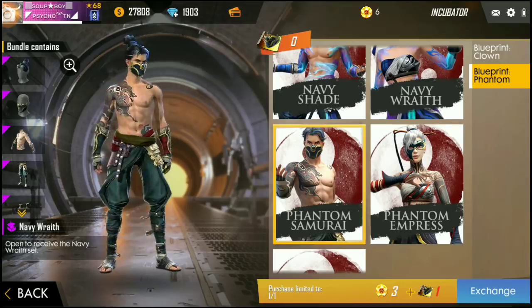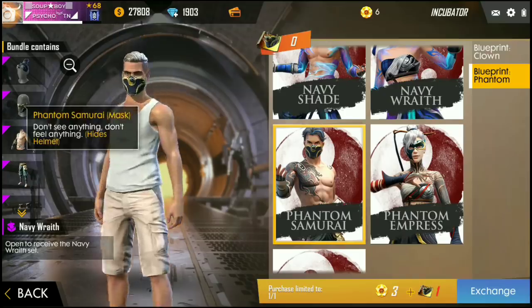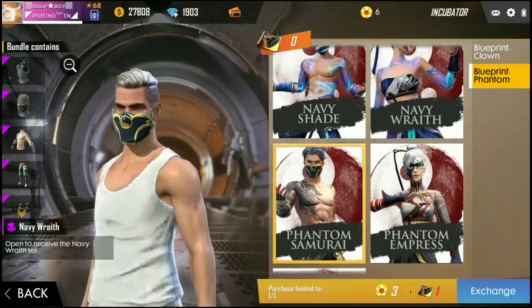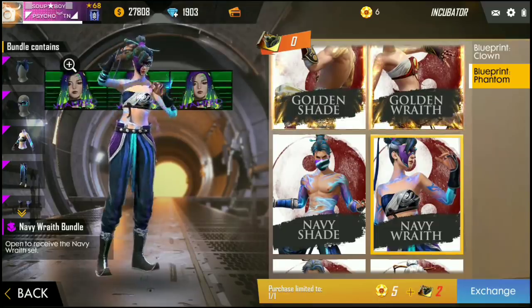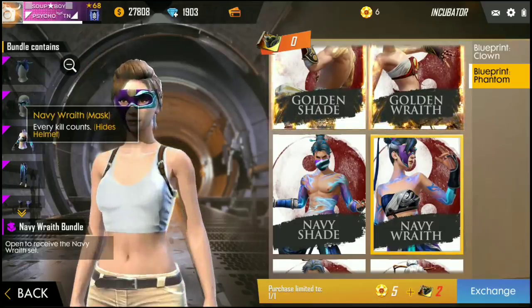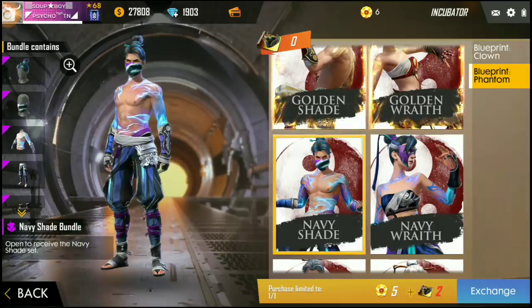There is a bug in this incubator. There is an animation in the female costume but the male costume does not have one. If you play the gameplay, it's an animation card. You can kill the animation card, but you can't shoot the animation card. It's a super costume.